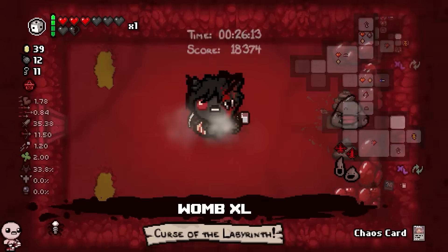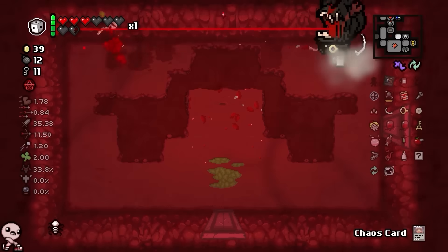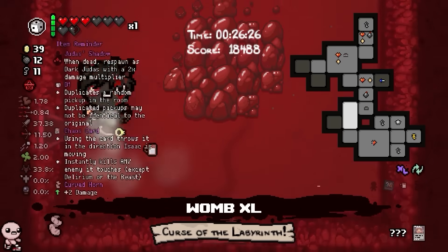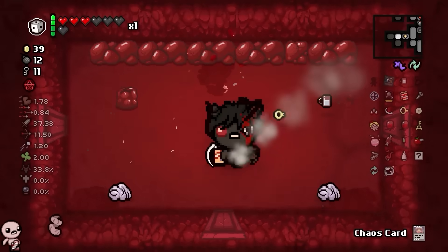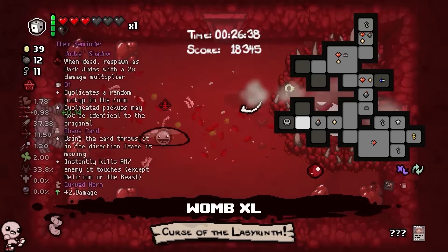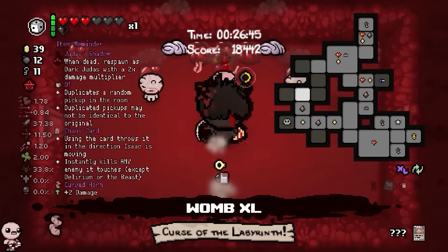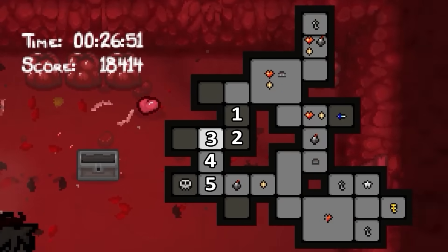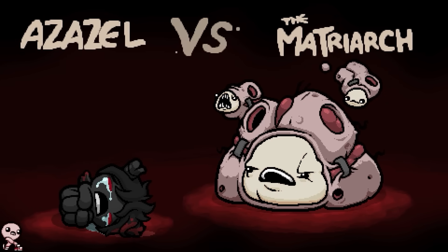As we move along, these enemies will have more and more HP so the curse will be easier to spread. At least we get a fat trinket — curved horn, thank you. I guarantee based on Womb XL it's probably not here, but I'm gonna check just to entertain the idea. Oh my god — look at this, it's so close! It must have been specifically made like that on purpose — only about six rooms away from the starting room.